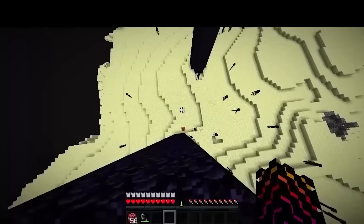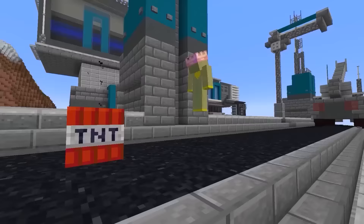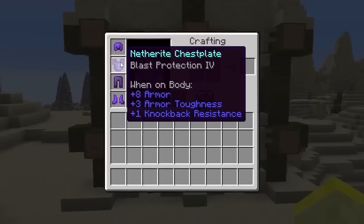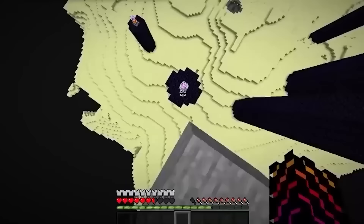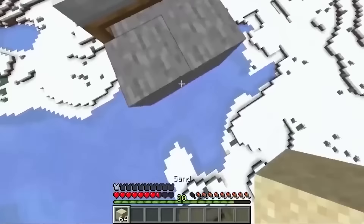You can survive a drop by jumping onto an exploding TNT. The TNT blast can save you from fall damage because the explosion knocks you back, which can result in a safe landing. Of course you might die from the TNT, so get yourself some blast protection armor. You can even do this with end crystals, respawn anchors or an exploding creeper.